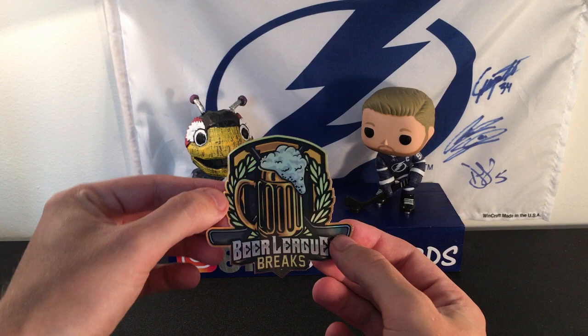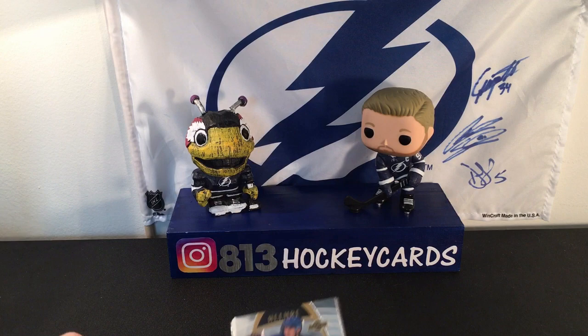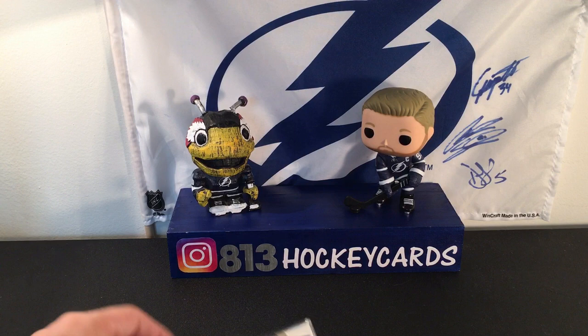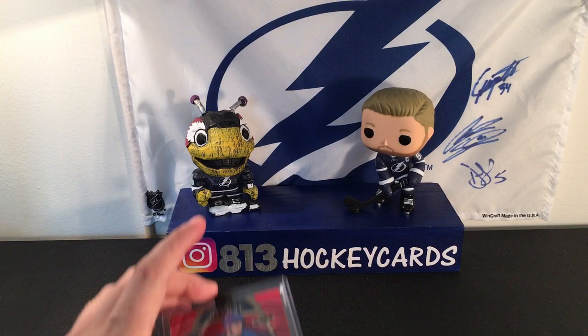So I got in a random team Allure break — I think it was 10 boxes — and I got the Rangers. I'll just fly through some of these cards. We have a White Rainbow Adam Fox, White Rainbow Breadman, a few base Adam Fox rookies — got three of those — a Top 50 of Libor Hayek, Capo Caco base — three of those as well. The two main hits were a Red Rainbow Breadman with no numbering, and a Red Rainbow jersey of Capo Caco, also no numbering.